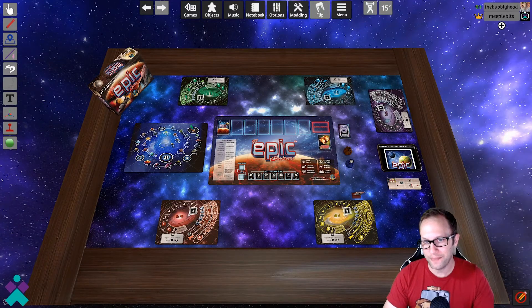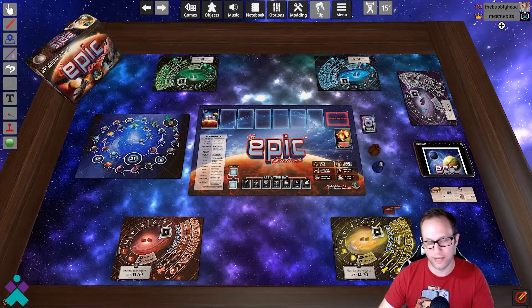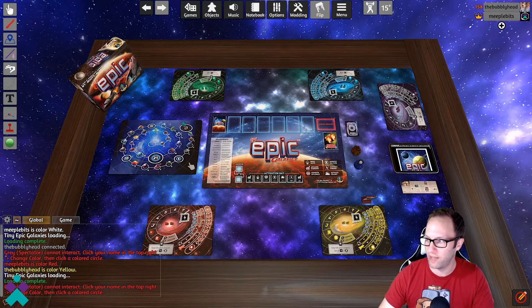Welcome back to this episode of Tabletop Simulator with Tiny Epic Galaxies. I'm joined here by my table mate, and we're going to give you guys a quick rundown of the table elements and what's scripted for you and what you, the player, need to do. This is the official DLC available in the Steam Store. As we look around the table, we've got the main play area or play mat, a set of dice, the player boards, and a cool little tablet over here that has the rule books available in it.